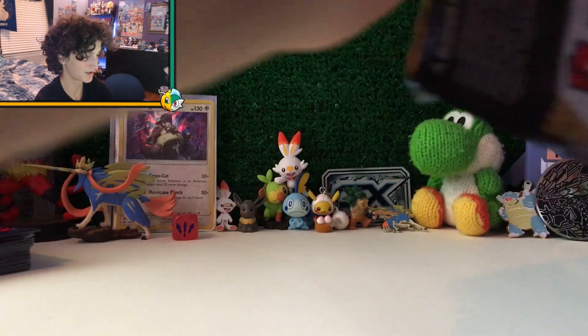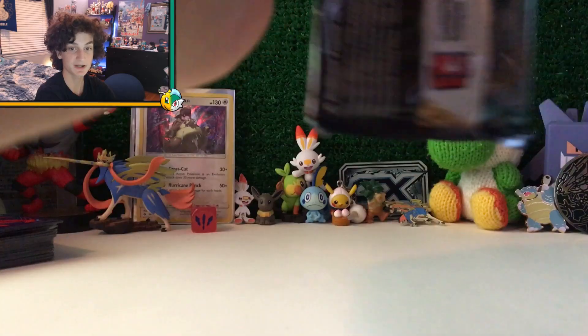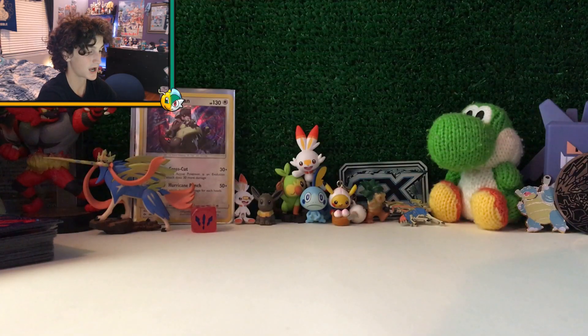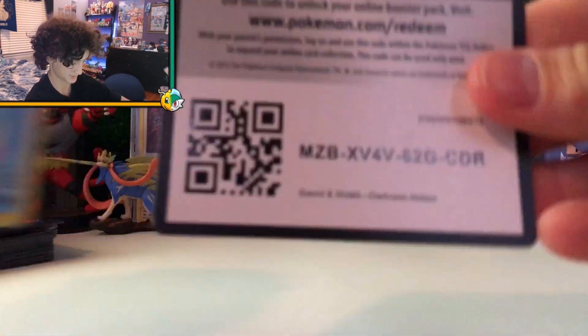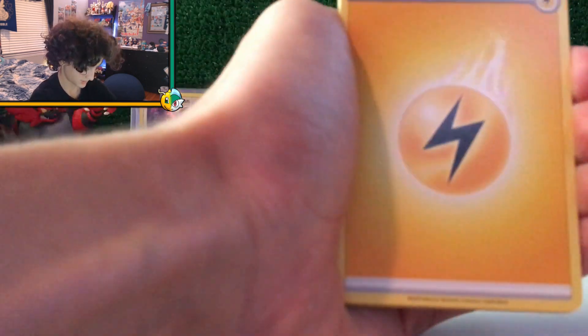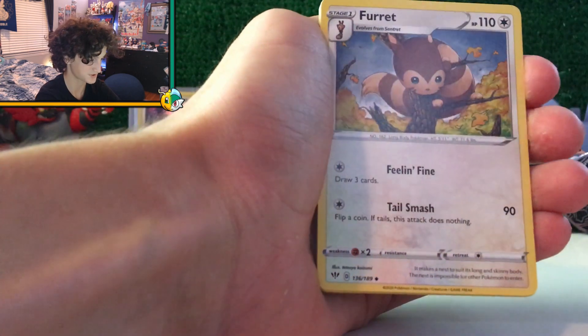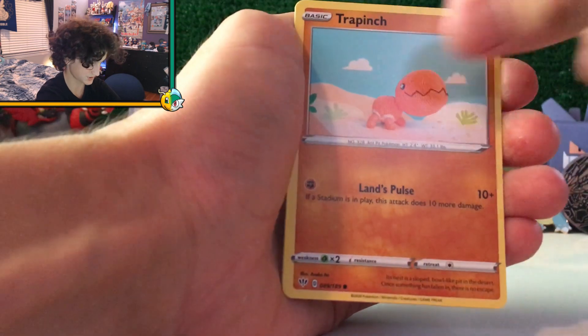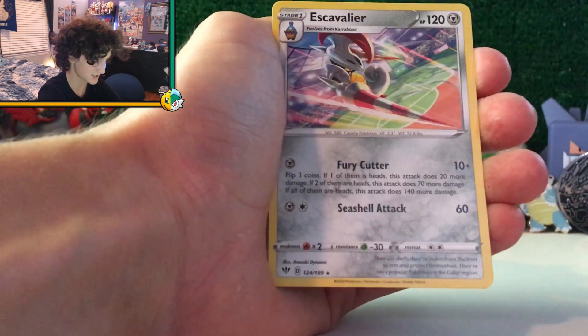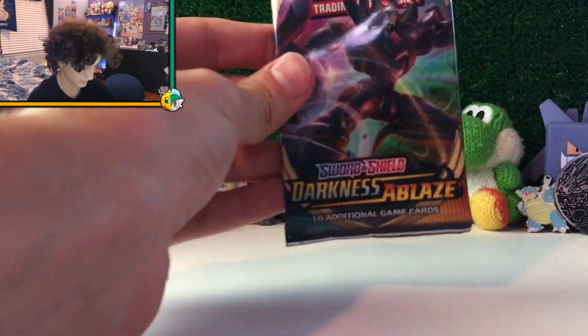Up next, Darkness Ablaze. If I can manage to pull something from Darkness Ablaze I will be stoked, because there are some awesome cards in the set — especially those golden shiny gold cards, they're on fleek. Code card. From the pack: Lightning Energy, Bird Keeper, Sinistea, Furret, Panpour, Kadabra, Rookidee, Torchic, Trapinch, Powerful Energy, and Escavalier. Really cool — it's got the stadium in the background.